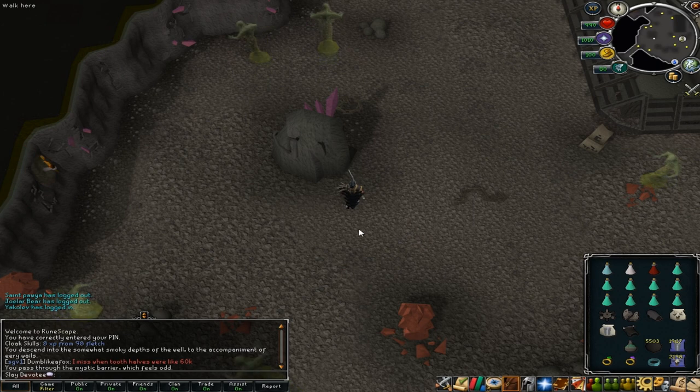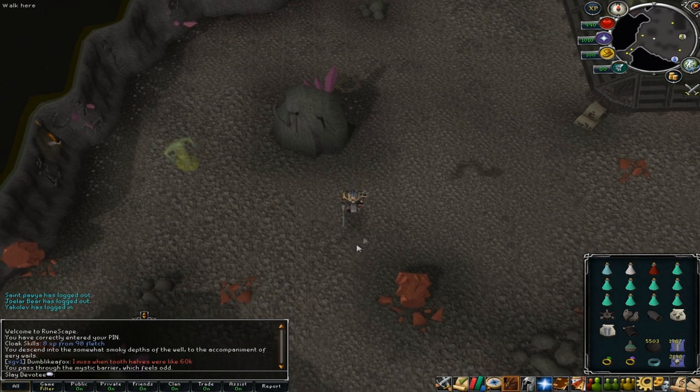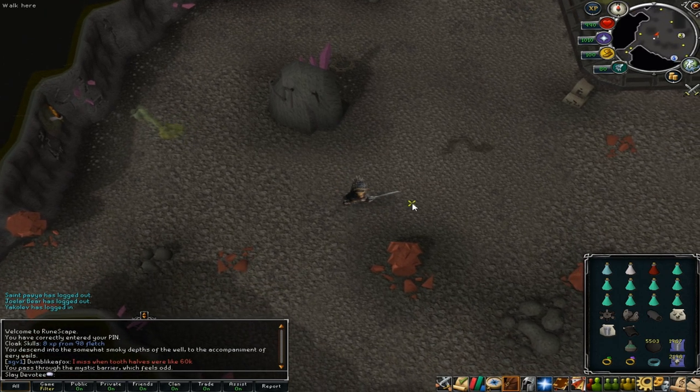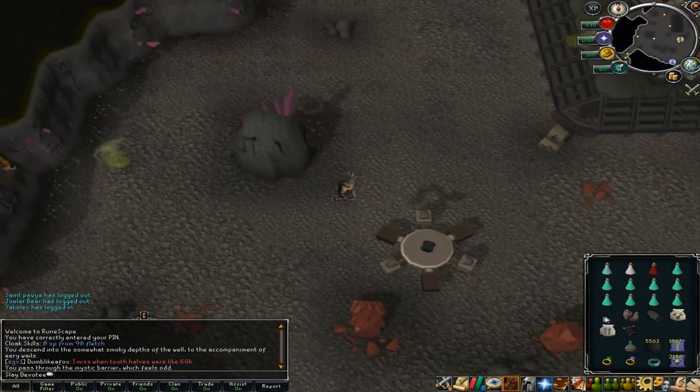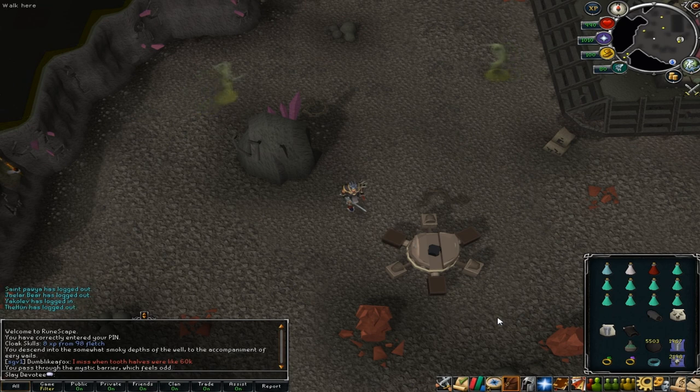The best cannon spot I use — from when I was getting 99 Slayer — is measured from a specific rock: go one space south of that rock, then three spaces total south, and then three spaces east. That's the best cannon placement I've found for this area.